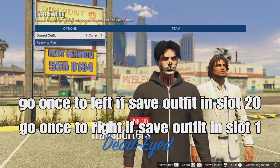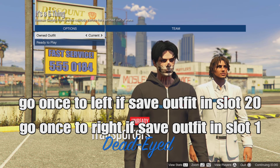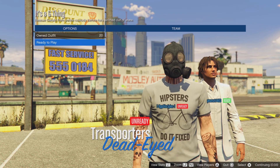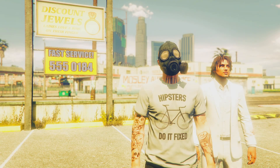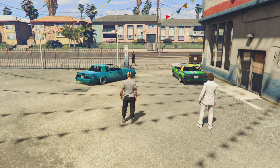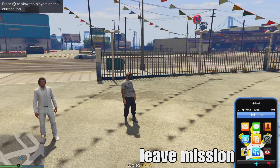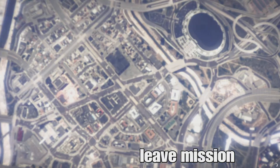When someone joins, back out of the mission. Go once to the left if you saved your outfit in slot 20, or once to the right if you saved your outfit in slot one. If nothing merges, no worries - ready up and load into the mission. We'll fix the merging once you spawn in. Open your phone and quit the job.